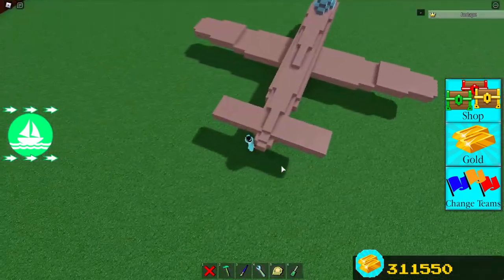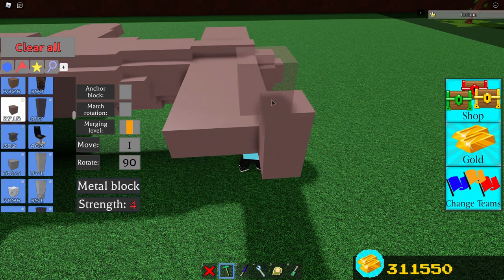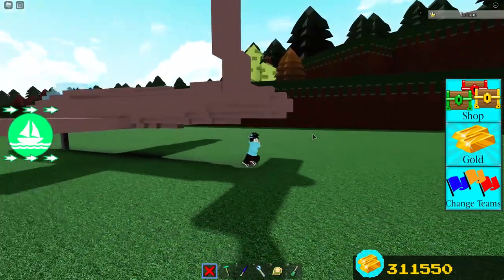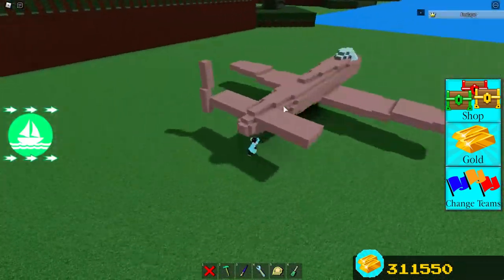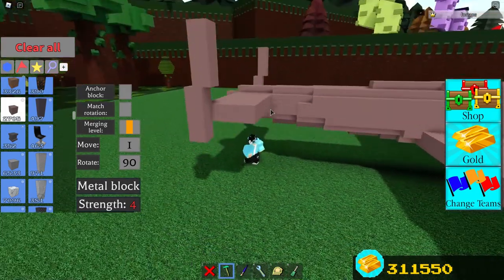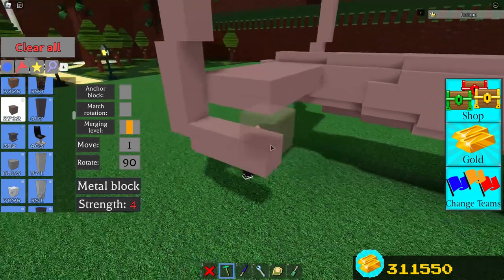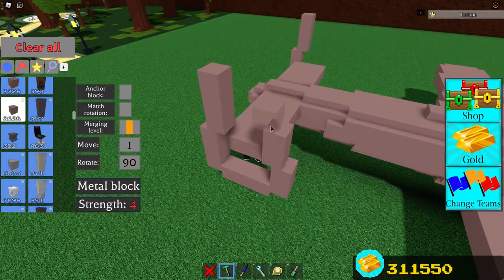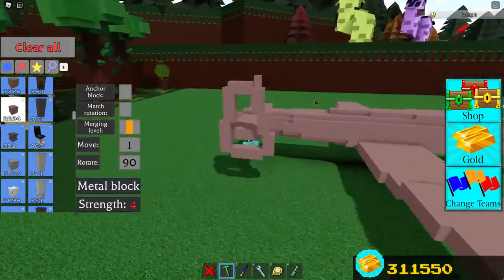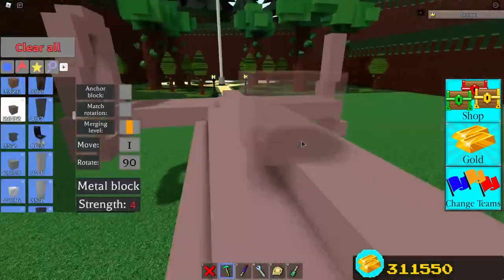Pay close attention to how I'm going to make this, because in my opinion this is the second most confusing part of the build. To start off, place two rows of three facing upwards just like this, then do the same on the other side. Next, place three blocks like this and stack them upwards in groups of two. What we are aiming to achieve is the distinctive shape that the A-10 has on the back of it. Now repeat the same thing on the other side and fill it in.